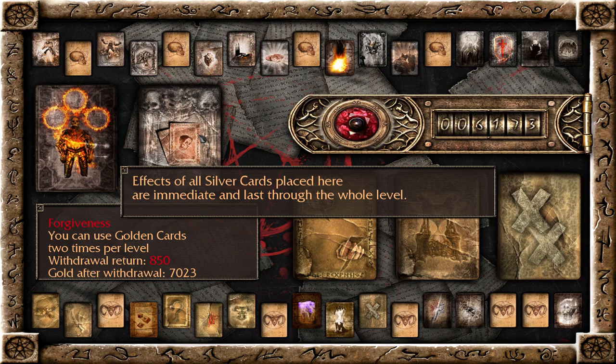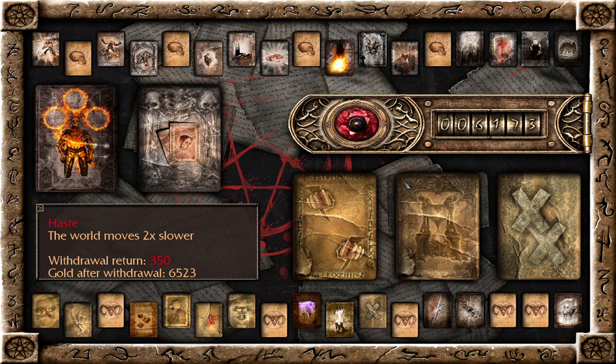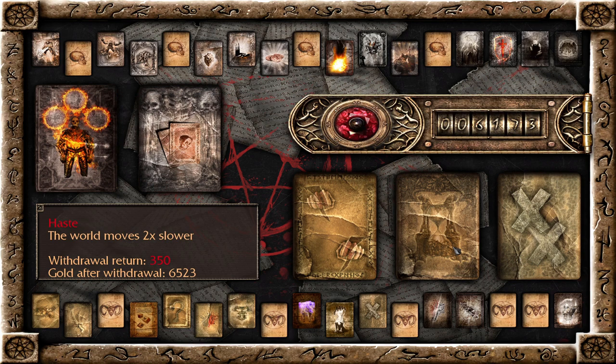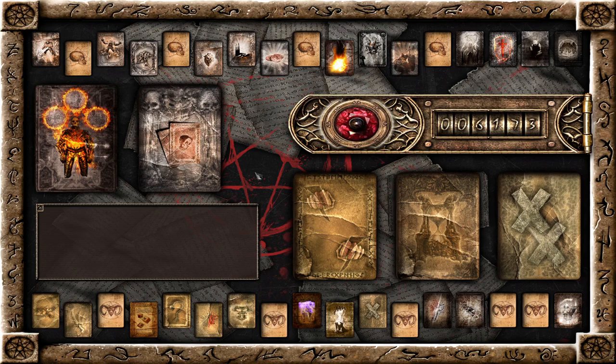Two more damage, nine more damage, same 20-second bonus, and the world moves two times slower. I feel like that'll be very nice to use when he is in his vulnerable state, and I'll explain that once we get in there.